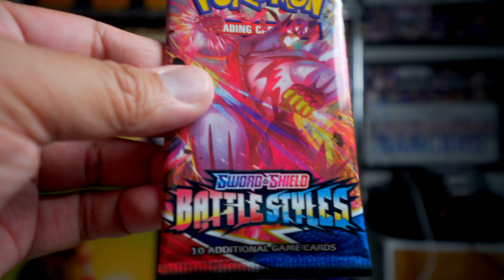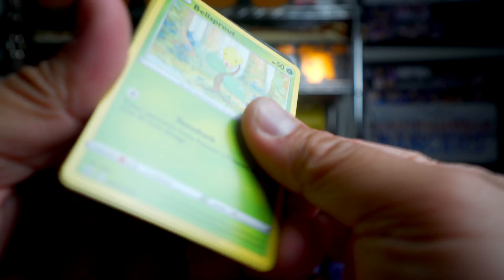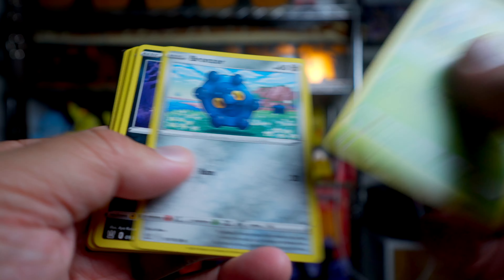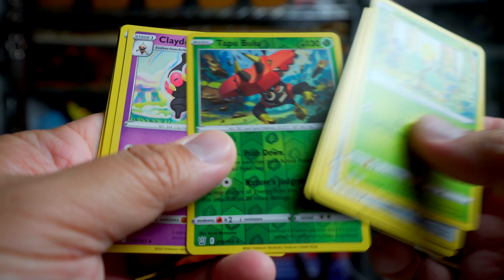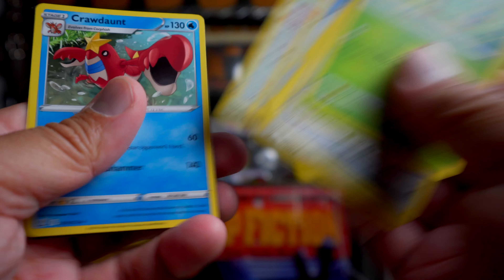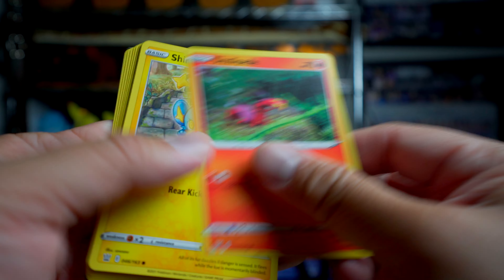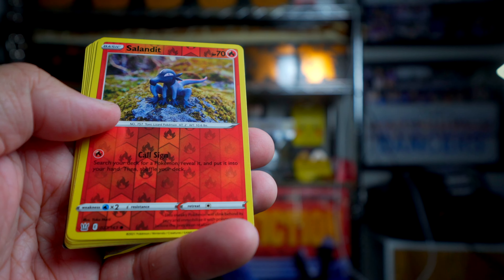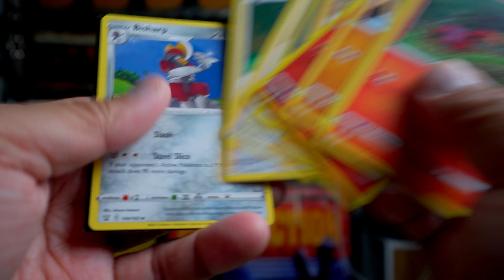And now we're going to hit up the Battle Styles. Let's see what kind of Battle Styles cards we can pull out of this treasure chest of goodness. Tapu Bulu — that's a Reverse Rare — and a Claydol. And then we got our final pack right here. Let's see if we can grab out anything. Salandit and a Marowak. So nothing too crazy, really, out of these packs.